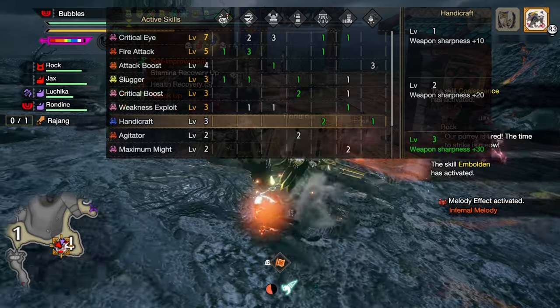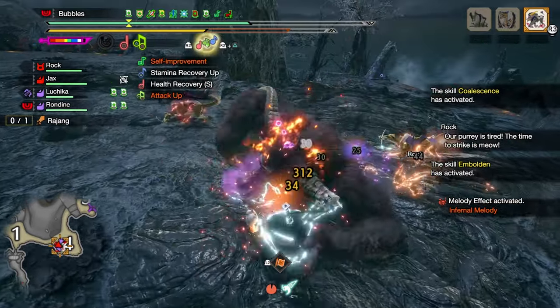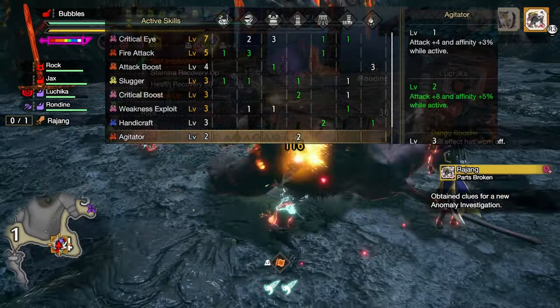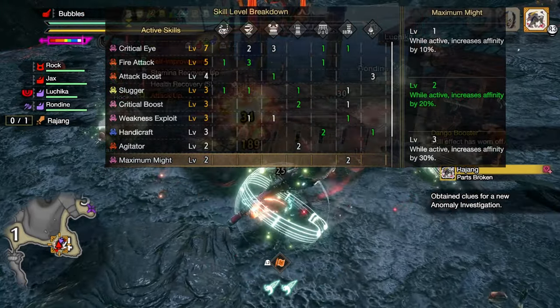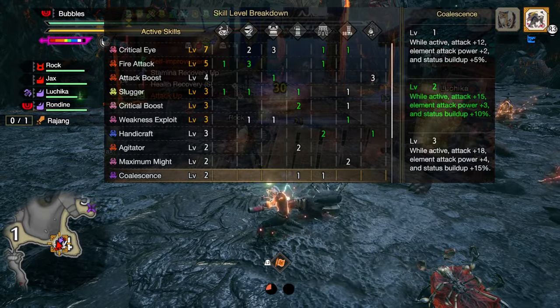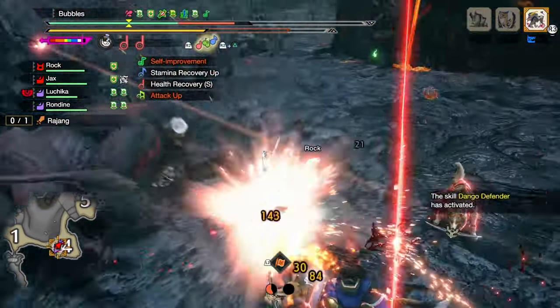Handicraft at level 2 or 3 depending on your talisman for 20 to 30 extra hits of purple sharpness, Agitator at level 2 for 8 more raw attack as well as 5% affinity while the monster is enraged, Maximum Might at level 2 for 20% increased affinity once you've stayed at max stamina for a few seconds, and Coalescence at level 2 for 15 raw attack and 3 more element attack once you recover from an abnormal status.